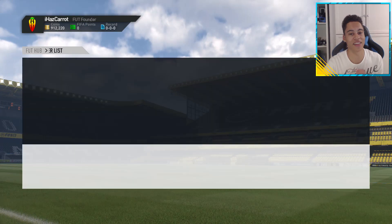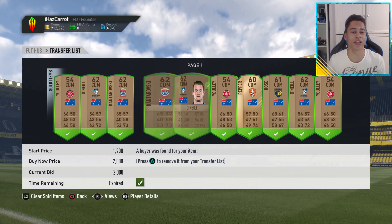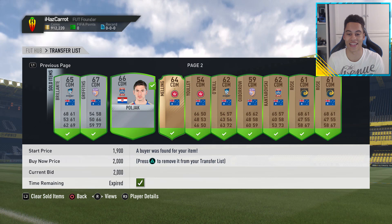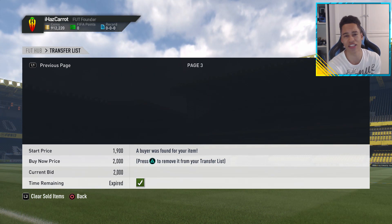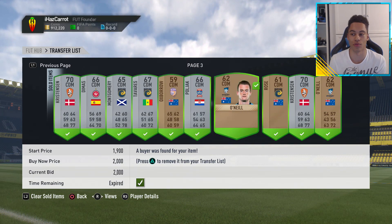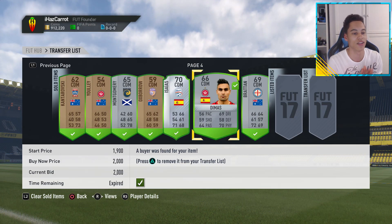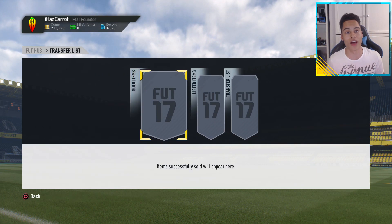We started with 854,000 coins and ended with 912k — it's actually near a 60k profit, but we'll happily take that. There's proof that I can make 50k. I get sniping bans and you guys probably get sniping bans as well, so I don't really think I could have stretched over to an hour unless I was really lucky. The reason I ended the trading right there was because I had a sniping ban, but we're back now and we can do some live trading.